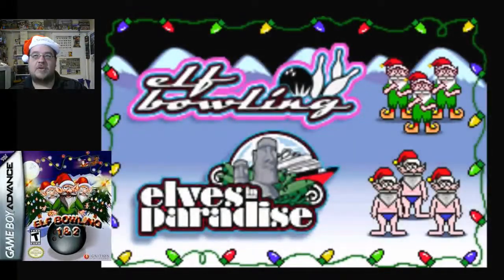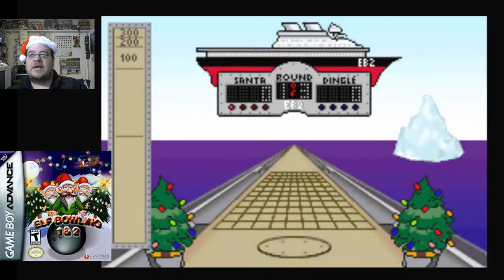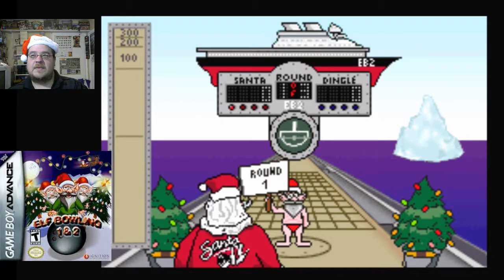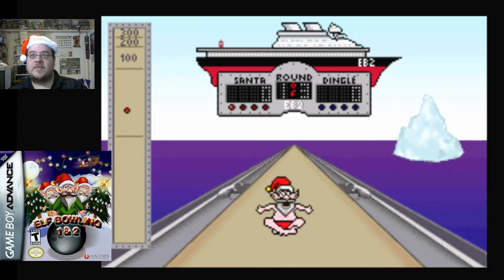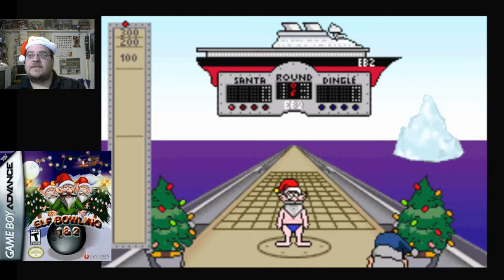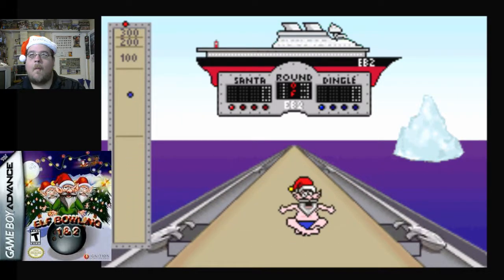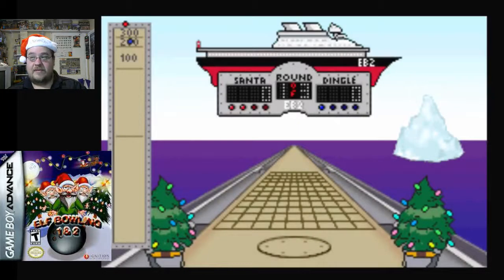So let's go ahead and jump into Elf Bowling 2: Elves in Paradise. One-player game — you play against the computer. I think round one I am Santa right now. I guess it's kind of like a shuffleboard type of game. You can't go too far, definitely. Computer's turn. Let's see what we can do here — just try to get as many points as you can without falling off the edge.